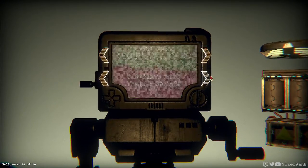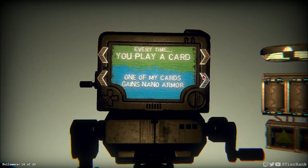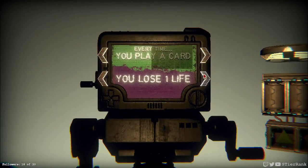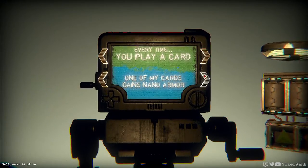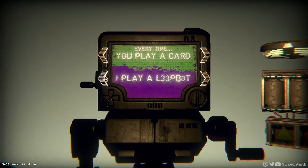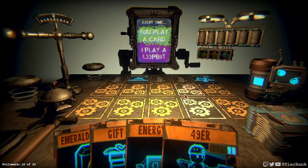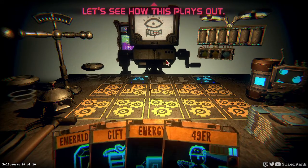I play elite bot — one of my cards gains nano armor. All cards take 1 damage. A random card is played. You lose 1 life — we don't want to do that. A random card takes 5 damage, I play elite bot, one of my cards gains nano armor. I can't remember elite bot stats, but let's do that. Let's just see what happens — this could work. Let's see how this plays out.